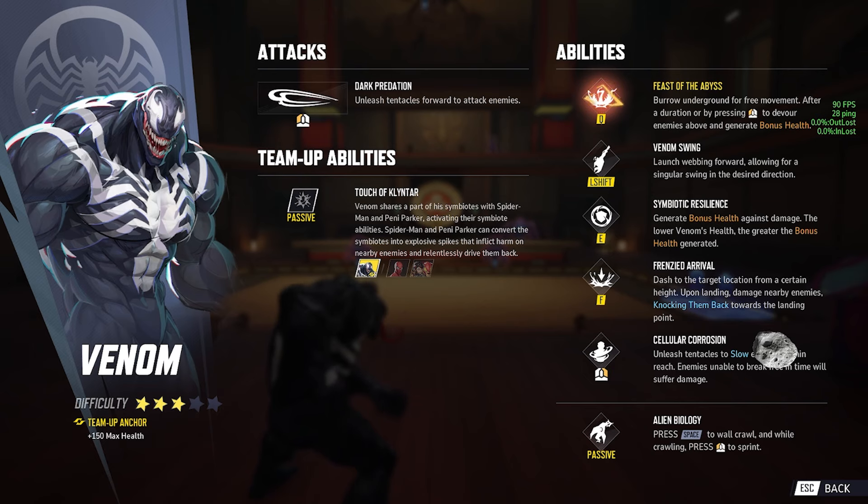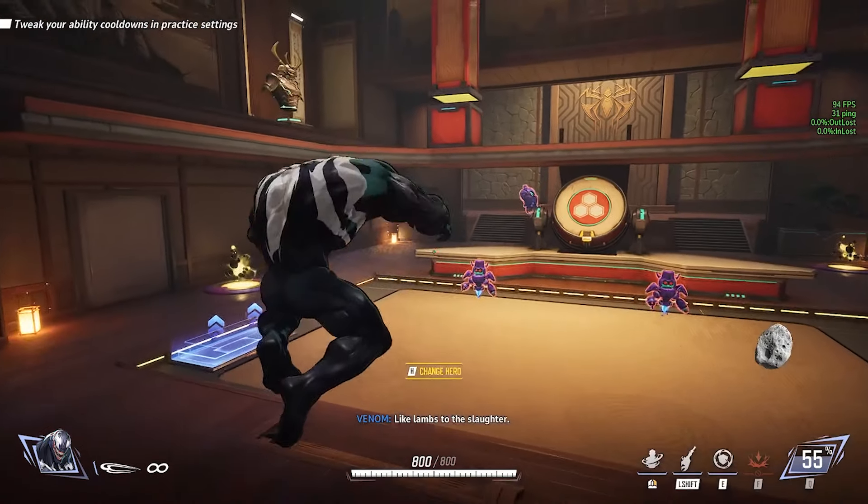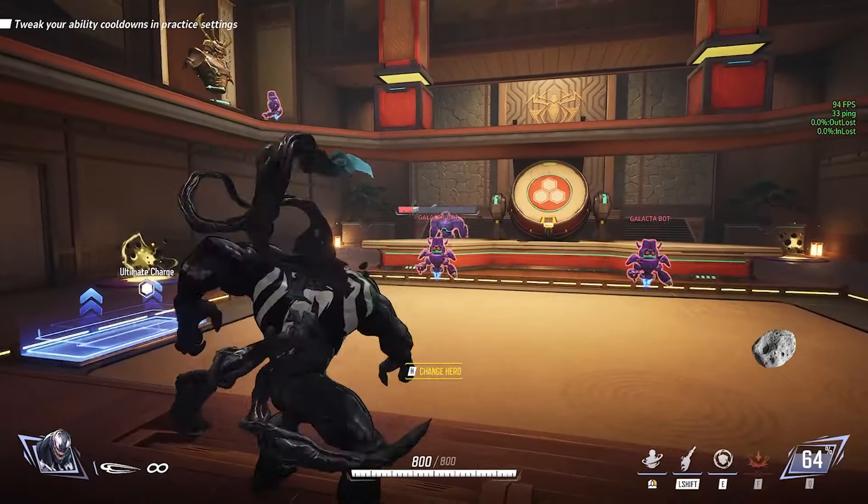So his left click is the tentacles. He has his team-up with Penny and Peter. So Venom shares his symbiote — Spider-Man and Penny Parker activating their symbiote abilities. Spider-Man and Penny can convert the symbiotes into explosive spikes that inflict harm on nearby enemies and drive them back. So he just buffs them — that's pretty cool.